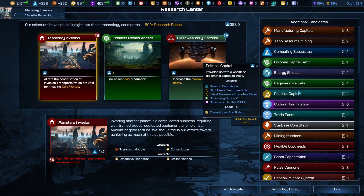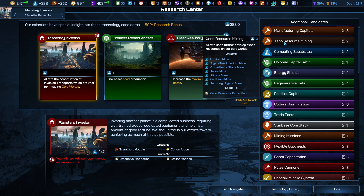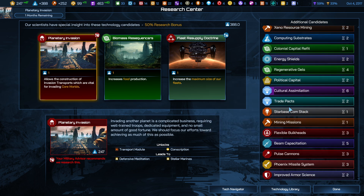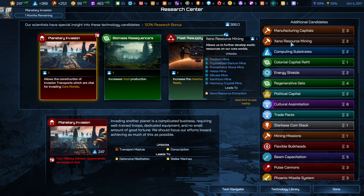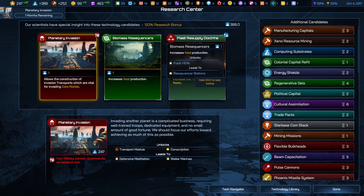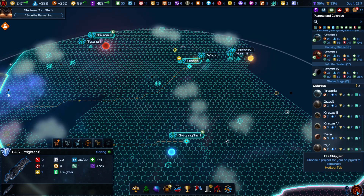I was really interested in which technology would allow us to research additional Xeno artifacts. I see Xeno resource extraction down there, but let's decide. Maybe we should go for the star base com stack — I want to see if we get these sector scanners. Let's do it. It's one turn away, we'll have it in no time.